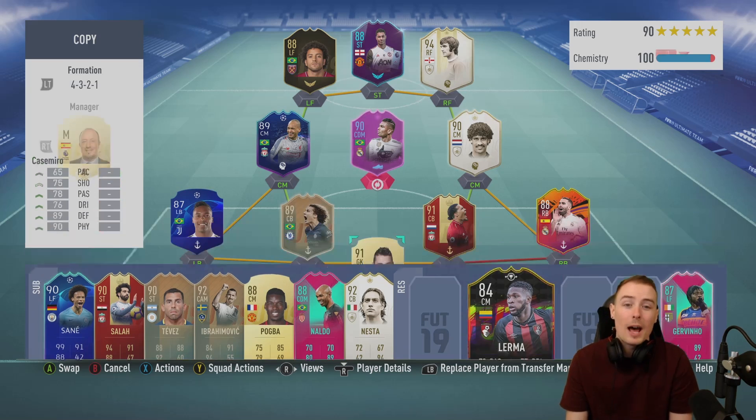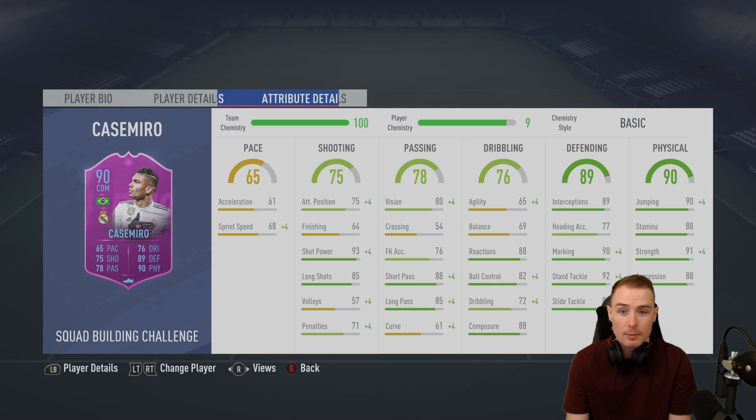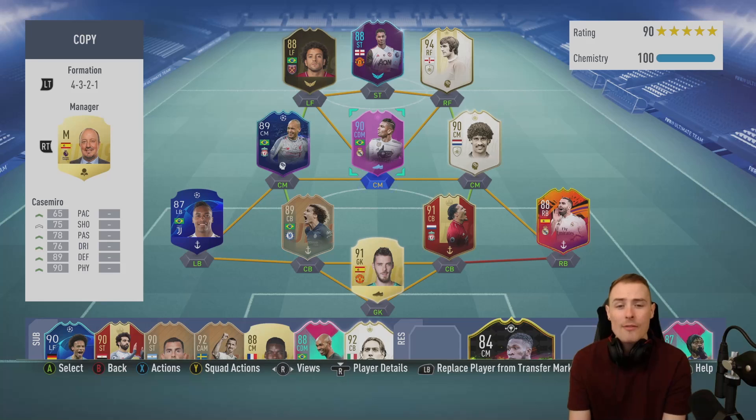Comparing the stats between the two of them, Casemiro does have much better in-game stats. There are three downsides to him I don't like: he's got three-star weak foot whereas Lerma has four; he doesn't have the stamina that Lerma has - that's one thing I've absolutely loved about that Lerma card in almost 400 games. His stamina has been absolutely sensational. That said, Casemiro's 88 isn't by any means bad. Another thing I don't like compared to Lerma is the agility and balance: 65 agility and 69 balance for Casemiro, whereas Lerma's is much higher.